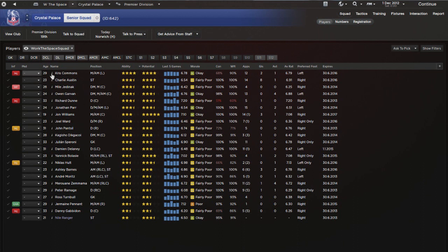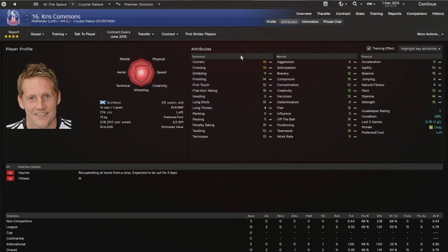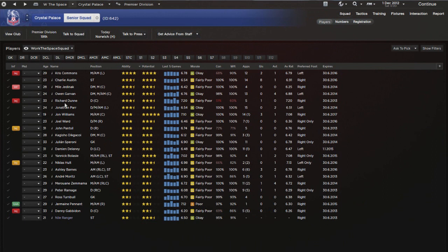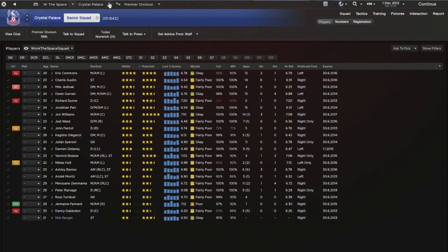Looking at the squad, one thing I like to do is assess the squad statuses. We have three players out with injuries, two of which are very good players. Chris Commons is out for a while - a left midfielder, decent inside forward option who lacks pace. Jerry Nak is away on international duty, returning on the 10th, so that's 10 days away. Richard Dunn, an old experienced center back, is out for two weeks.